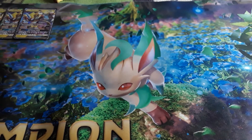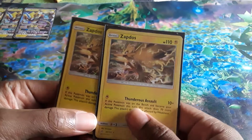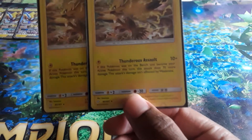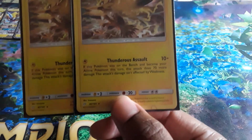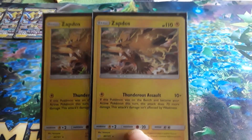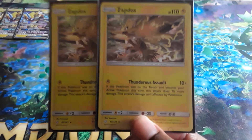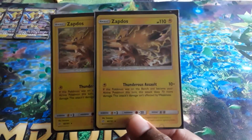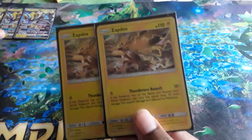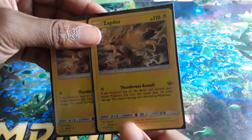We are also playing a 2-line of Zapdos. These are going to be your one-prize attackers. I know a lot of decks are using tag teams and not running one-prize attackers anymore, but while playing this deck against other tag team decks, these helped out a lot getting damage out in the early game — especially with the free retreat from Zero Aura and also switches in the deck.